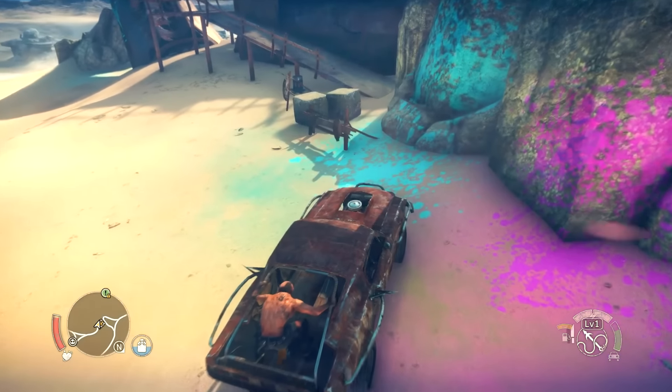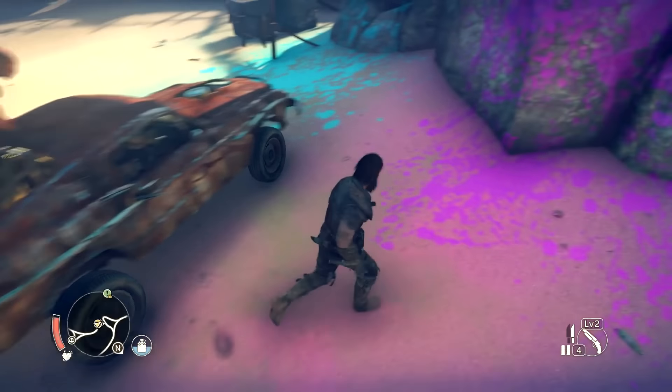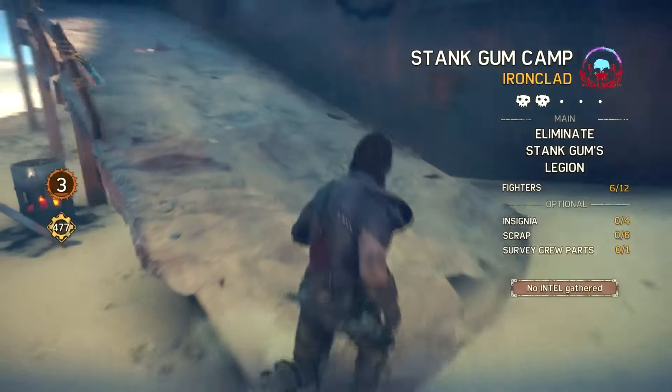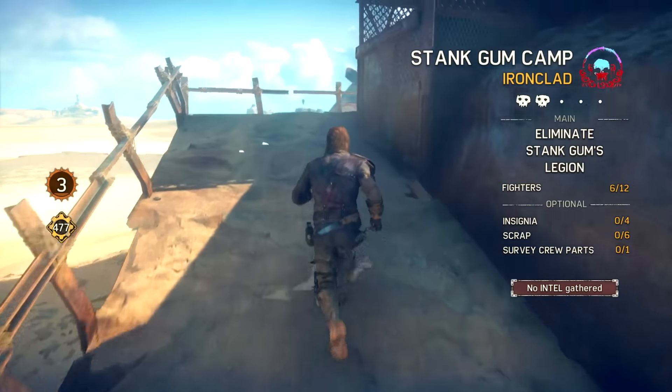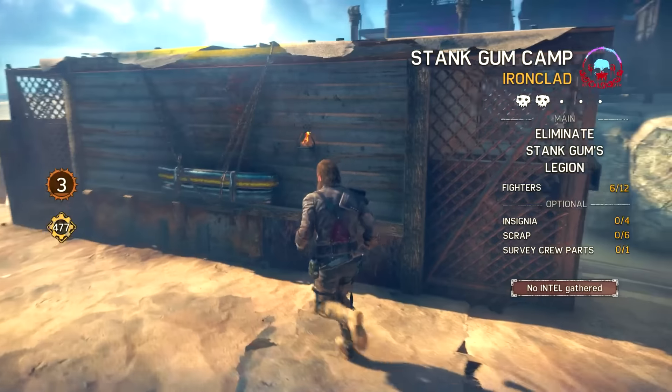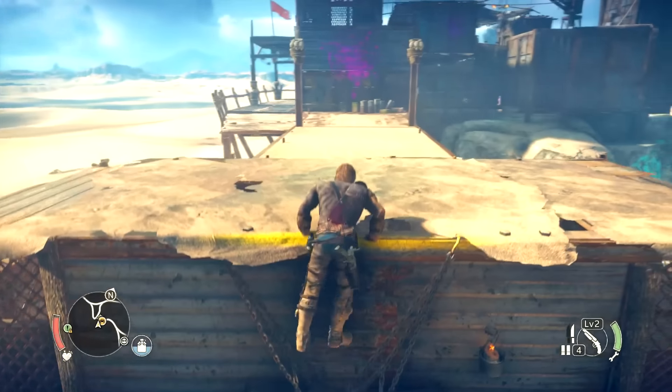Now we've un-perimetered defense. Oh, did you notice the smoke on the tires that comes from the sand that has the paint on it is the same color as the paint? Very interesting. Now we're able to do this. Fighters 6 of 12 — we got six more fighters to take out. Four insignias, six scrap, and one survey crew parts. Keep your eyes peeled, peeps.